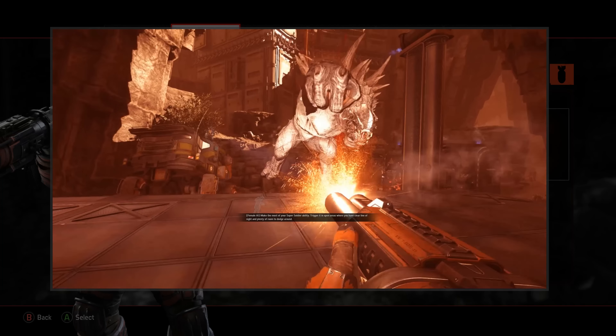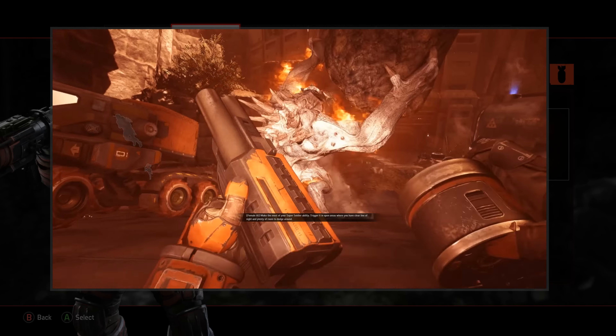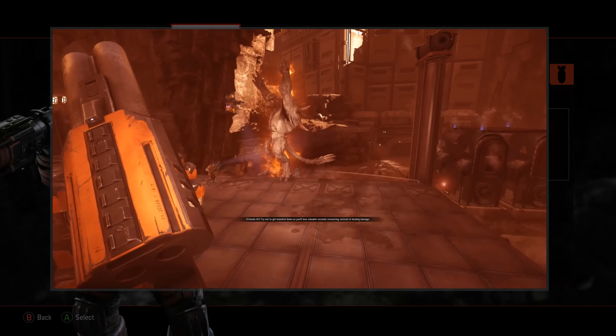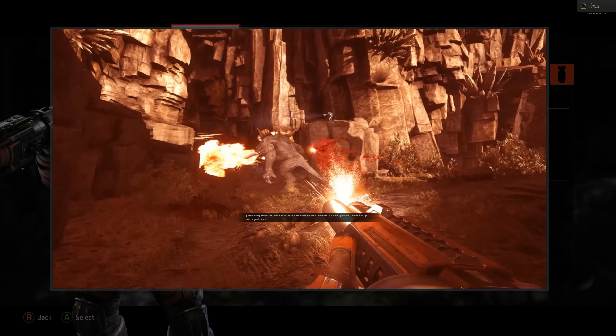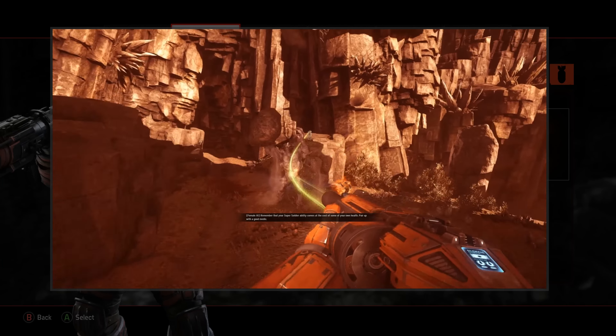Make the most of your super soldier ability. Trigger it in open areas where you have clear line of sight and plenty of room to dodge around. Try not to get knocked down, as you'll lose valuable seconds recovering instead of dealing damage. Remember that your super soldier ability comes at the cost of some of your own health, so pair up with a good medic.